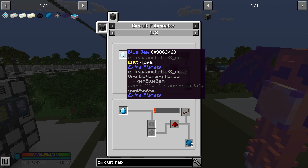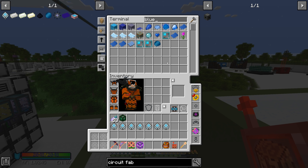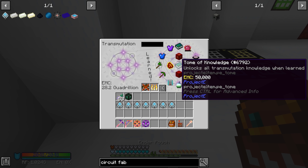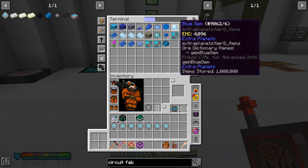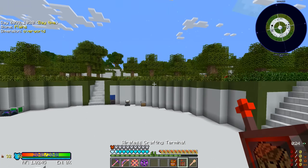Blue gem wafers do require blue gems, which require Neptune blue gem. I don't think we have blue gems, but we have blue diamond Kepler. The blue gems have EMC, so we should be able to come over here and do this. Grab our tome, get a stack of blue gems — just unlearn the book and learn these guys. Now we have all of those. Let's try making blue gem wafers — they make three at a time and we have four machines, so let's make 12.